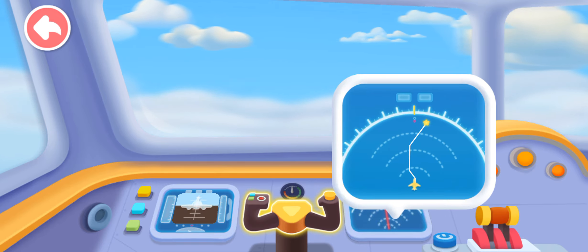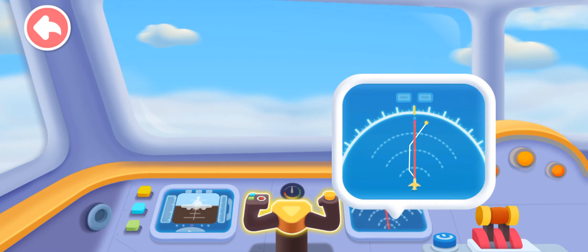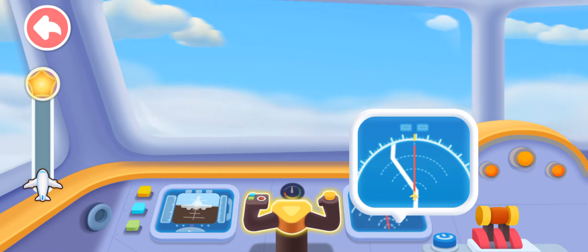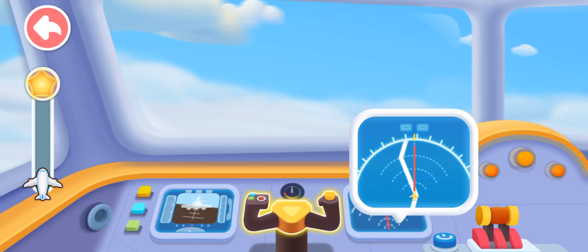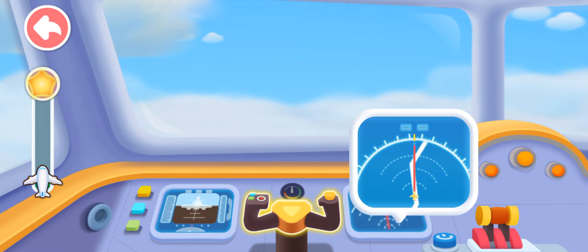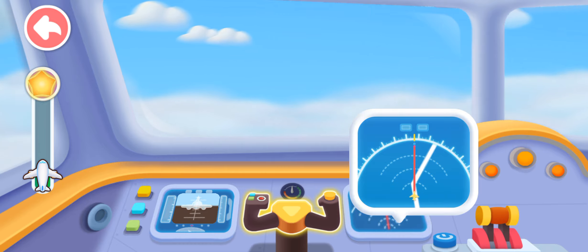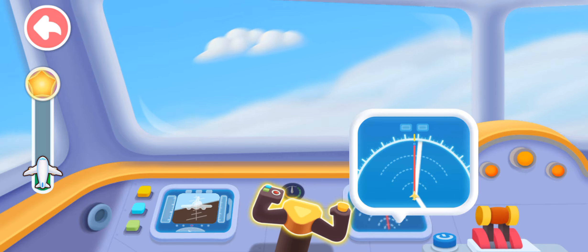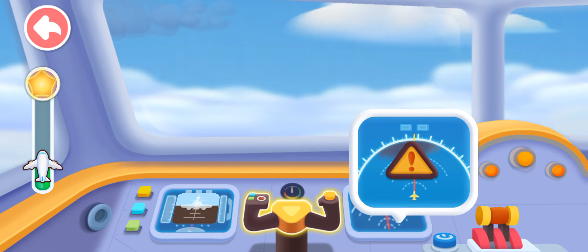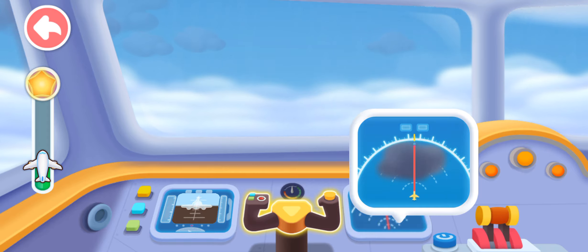This is today's route map. Align the red line with the flight route and we will reach the destination. You can see the location — weather ahead, there might be a thunderstorm. We need to avoid it and move forward.